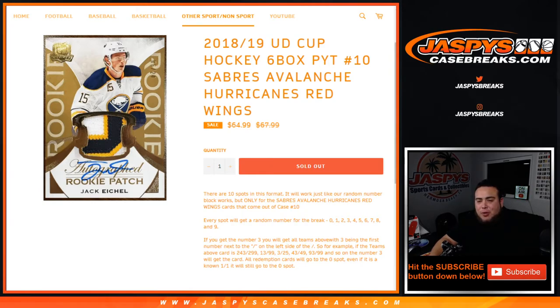Every spot gets a random number for the break from 0 through 9. If you get number 3, as an example, with 3 being above the first number next to the dash on the left side of the dash, that'll be your hit. So for example, if a team gets a card and it is 243 out of 299, that'll be your hit. 13 out of 99 would be your hit, 3 out of 25, 43 out of 49, 93 out of 99, etc.